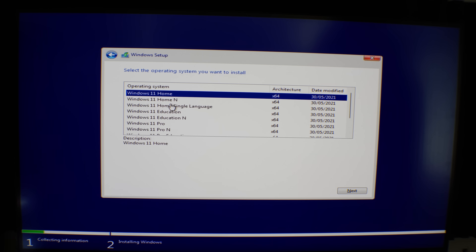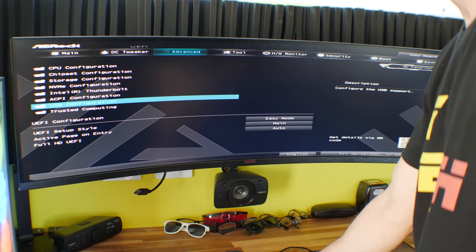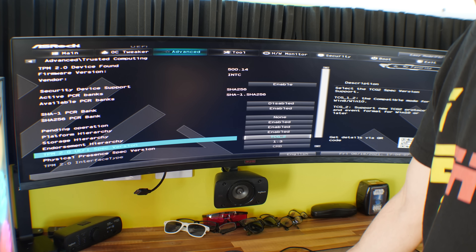We ended up getting a copy and tried to install it. This is where the problems started — you will need a TPM 2.0 module on your motherboard, or on the AMD side of things, TPM which you can activate in the BIOS via the CPU option. Once either of these two conditions are met, you can then start to install Windows 11.